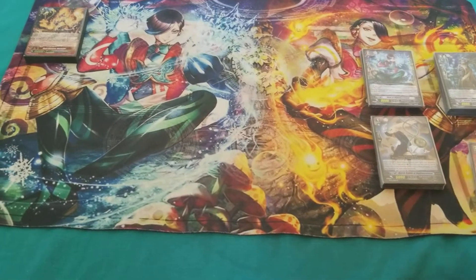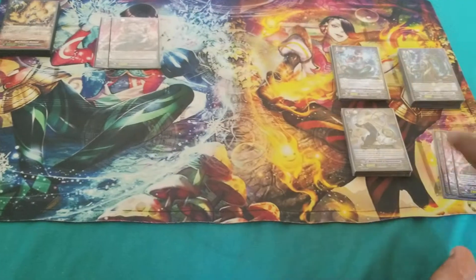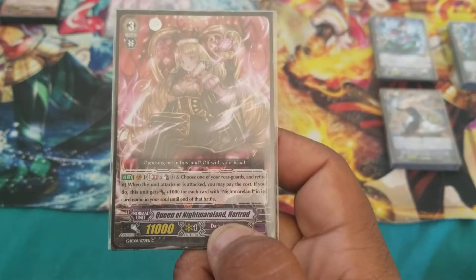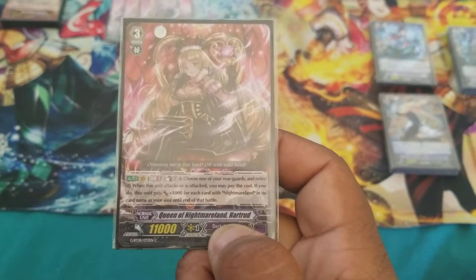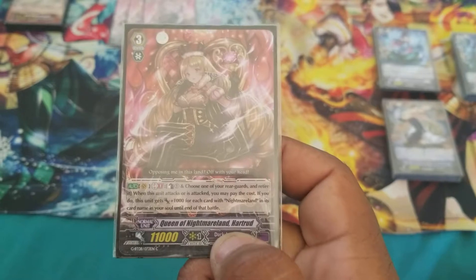We're going to start with the grade threes, starting off with the boss card of the deck: Queen of Nightmareland, Hartrude. Generation Break 1, Counter Blast 1. Choose one of your rearguards and retire when this unit attacks or is being attacked, and this unit gains 1k for each Nightmareland in its soul. Great defense card.